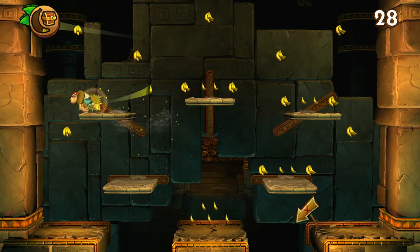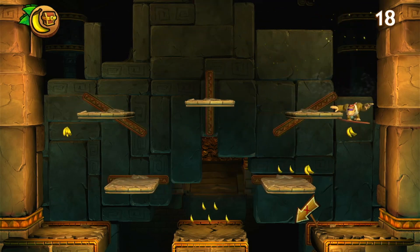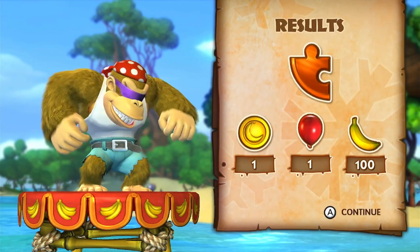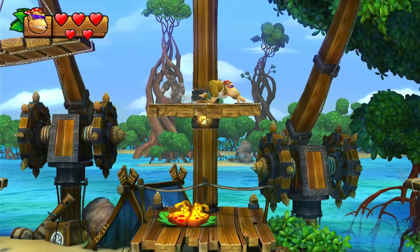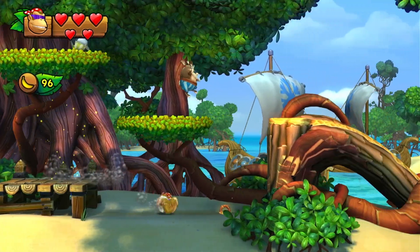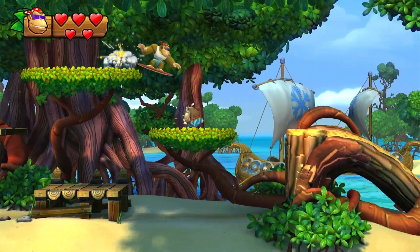Here we got a bonus room. You have 30 seconds to collect all the bananas in here. If you run out of time or fall down through the bottomless pits, you have to come back — start the level over and come back, or die and then come back after you respawn. The main thing you get from bonus rooms are puzzle pieces. Some of them are really well hidden; most of the time they're just in hidden cannons. There are also some times where you just go into a little room and it's a bonus room — it's not always cannons.